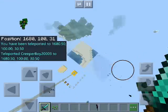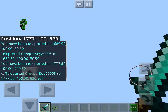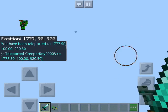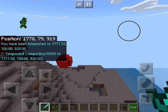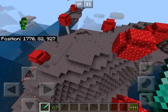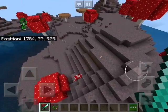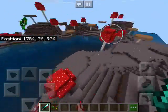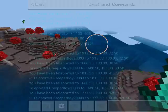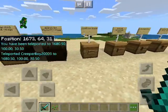Off to next location — next is Mooshroom Island. Here we are. I've never seen a Mooshroom Island in my life. Looking very bare and minimal. All you have is giant mushrooms, mushroom cows, mycelium, mushrooms on the ground, and the occasional bits of grass on the coast, and some other islands too. Coordinates are always on the top left corner of the screen.